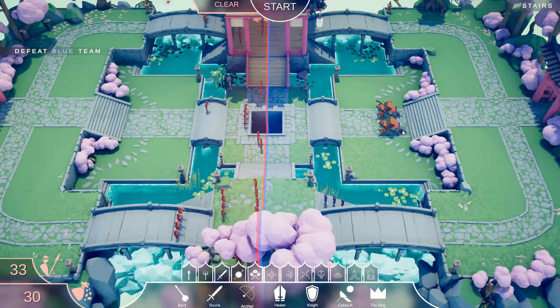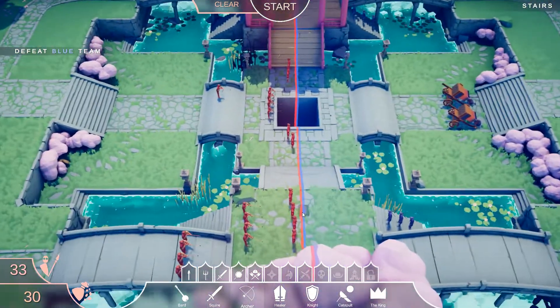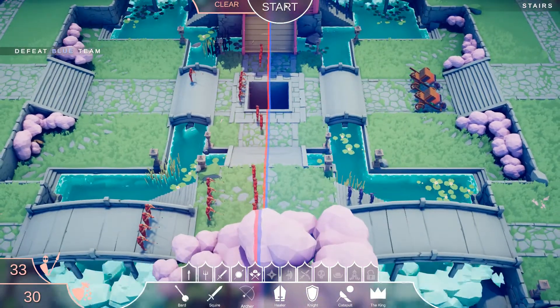Next we're up against some watchers and a couple of ninjas sneaking up on the side. Against them we have the headbutters, hopefully to throw them off balance or into the river, and then archers again. Let's see how this one goes.